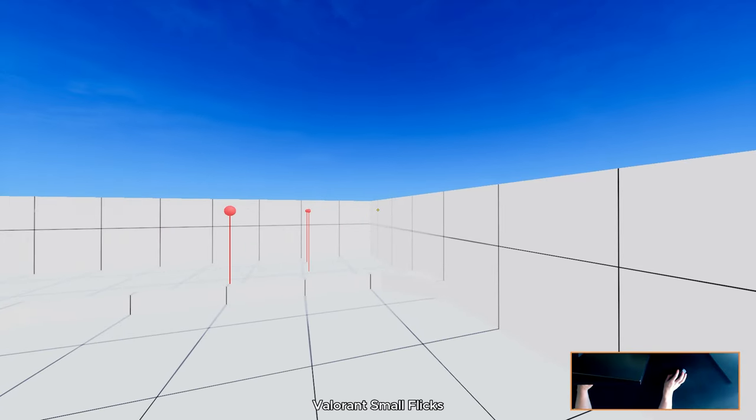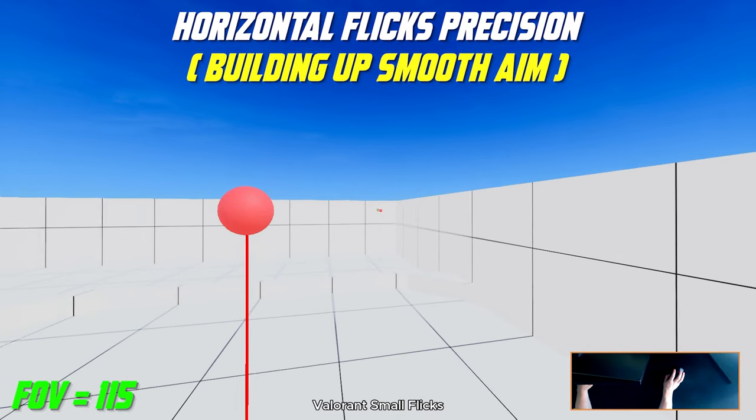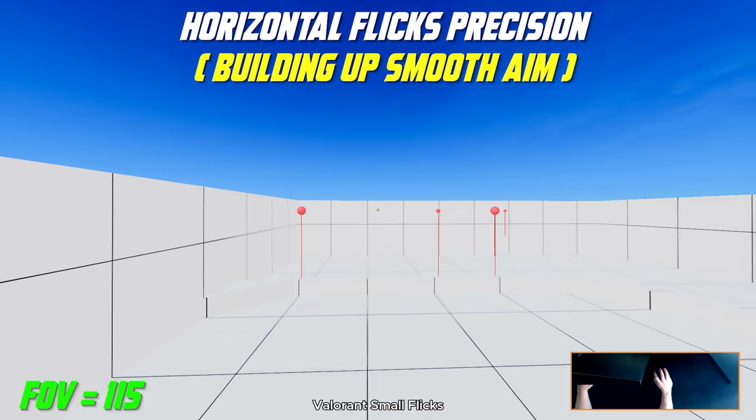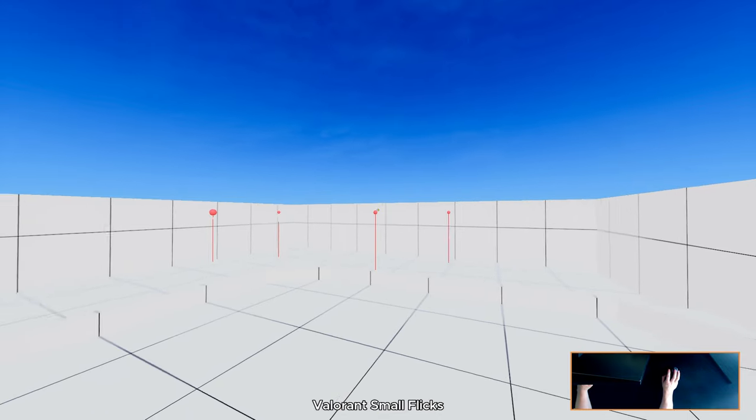For the second task we have Valorant Small Flicks, performed at 115 FOV. In this task you want to focus on your horizontal flicks and try to make them as smooth as possible without any micro jittering.